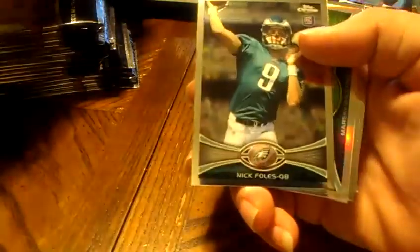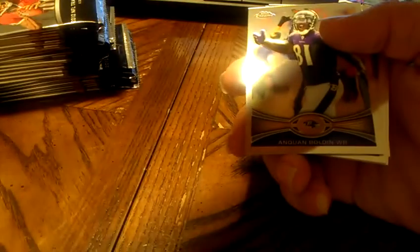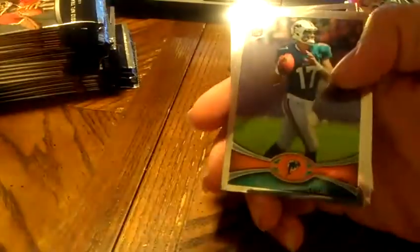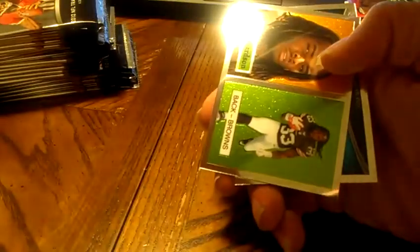Refractor — Roddy White, Christian Ponder, Nick Toon rookie for the Saints. Nick Foles, rookie for the Eagles. And a Seahawks refractor of Marshawn Lynch, my fantasy stud. Bolden, base. Keyshawn Martin for the Texans. And a Ryan Tannehill rookie. And a Trent Richardson insert.